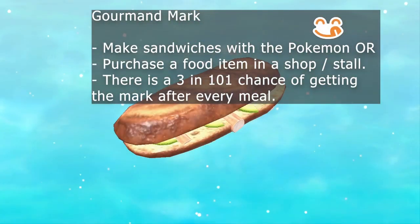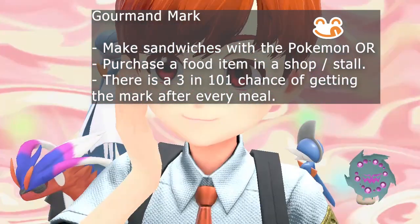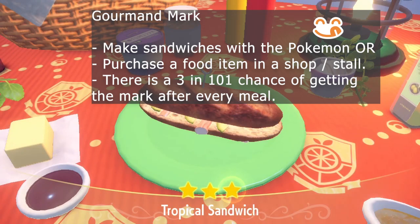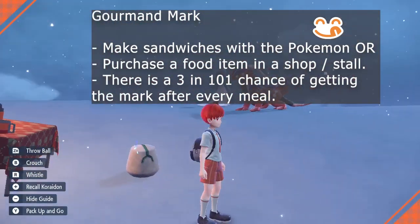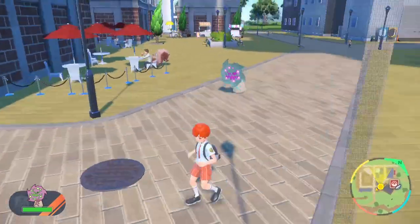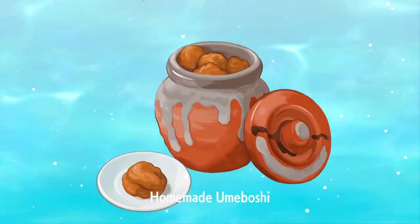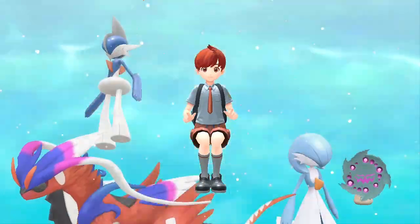Our next mark is the Gourmand Mark. This is the easiest, grindable mark you can get in Pokemon Scarlet and Violet. You can get it through picnics or buying food items in a shop. According to Serebii, there's about a 3% chance of getting the mark per meal. It's more efficient to buy from a food store. My chosen restaurant is in Medali — it's a treasure eatery, and the cheapest option. Homemade Umeboshi only costs 500 currency. Just keep spam-buying food items and you'll probably get it within 50 tries.